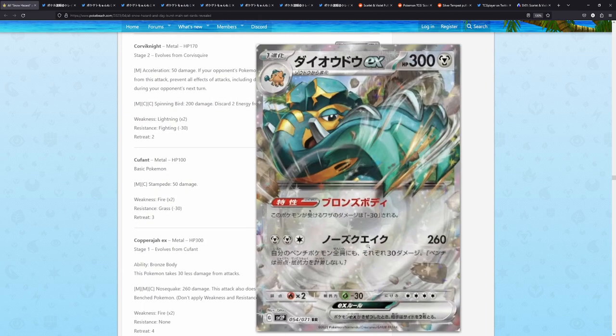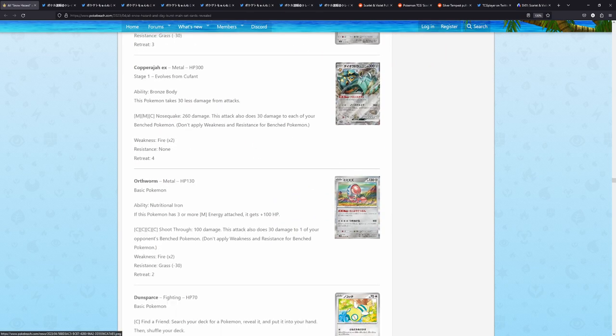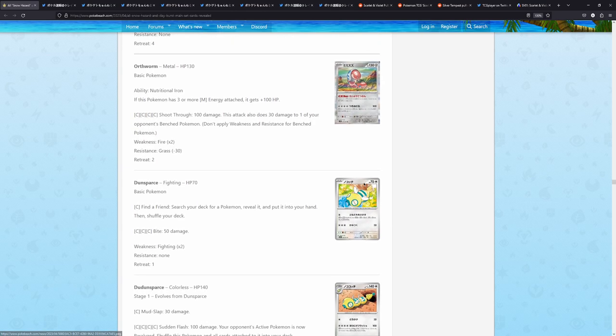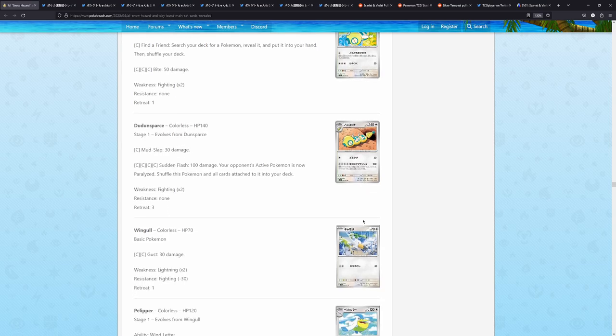We have Cufant, and the Copper Jar EX — I think this will be featured in the main set. This is by Uta. We have Earthrum, which actually has a really good illustration rare in this one as well. Like, all of the illustrations are pretty good. We have Dunsparce, of course — once again a really cool illustration rare.